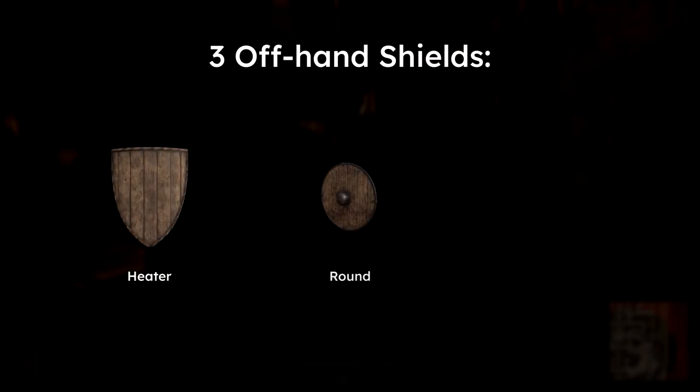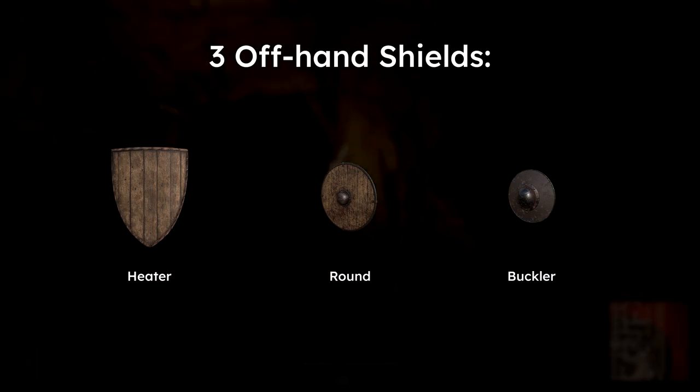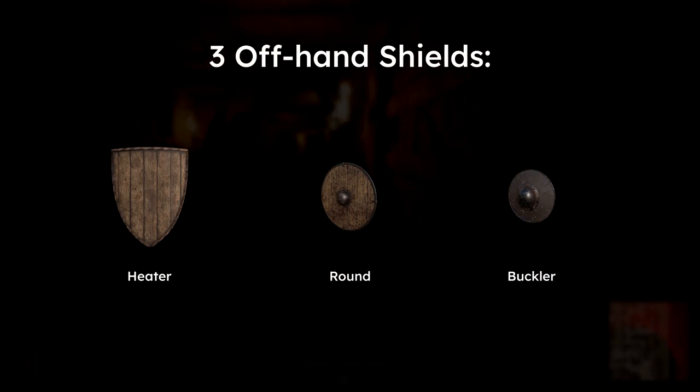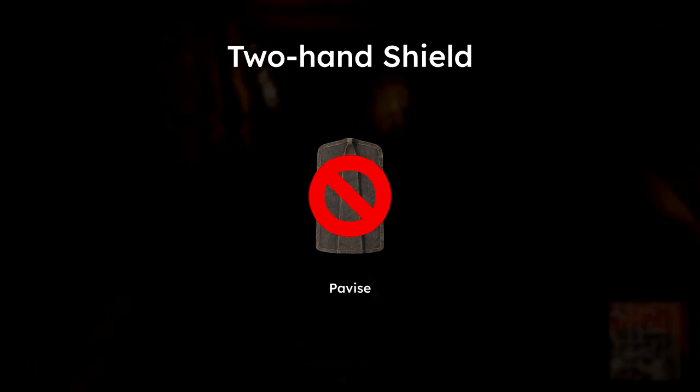In Dark and Darker there are currently three types of offhand shields: the heater shield, the round shield, and the buckler, that can be used to block all melee forms of damage as well as most projectile forms too. The info in this video covers those three shields, as we'll be saving the Pavise — the game's notable two-handed shield — for its own video as it has a fairly unique use case.